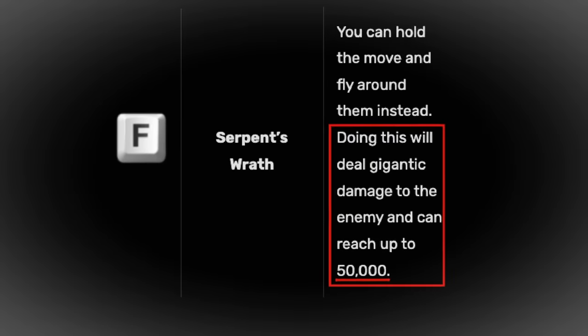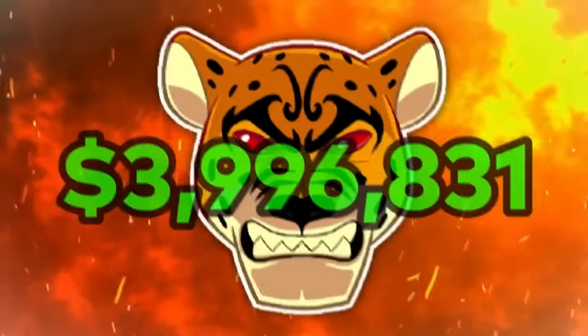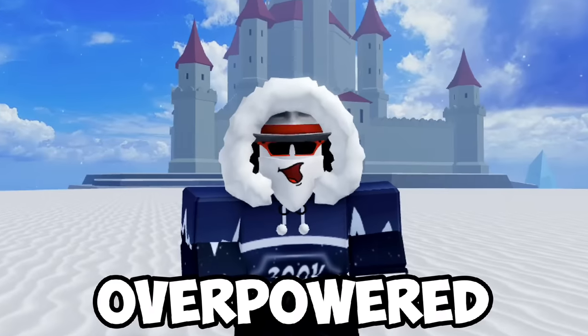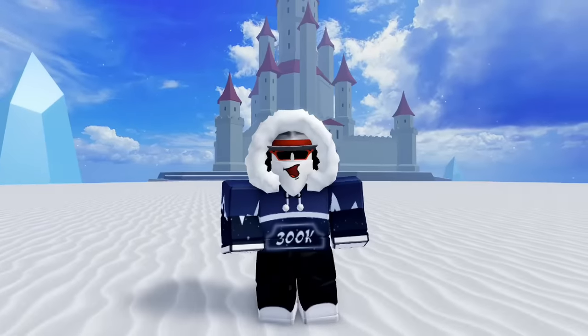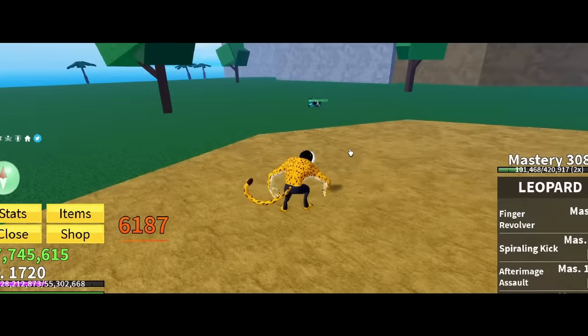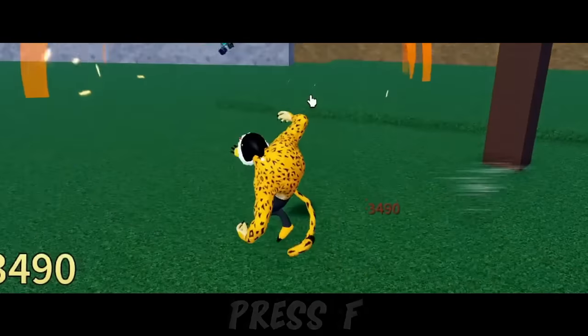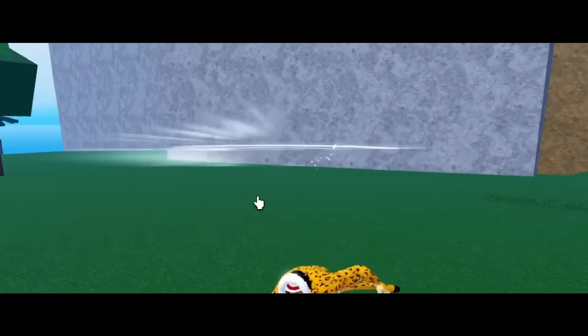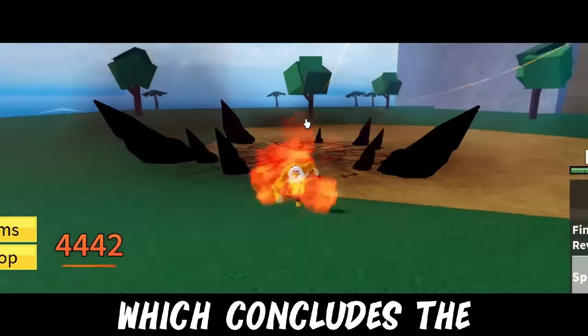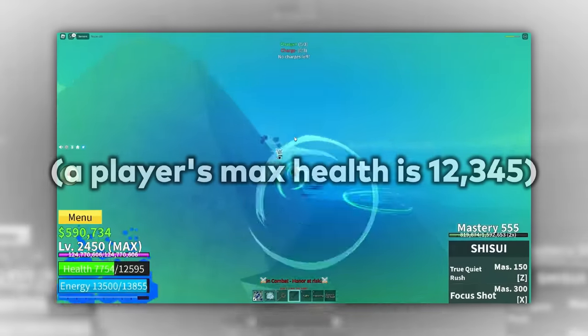But at best, we could have done 50,000. The final combo is a Leopard combo. Considering Leopard is the most valuable fruit, this will be overpowered. The combo is kinda hard to explain, so let me show you. First you transform, then punch 4 times, then hold the Z move, press F, then X, and finish it with C — which concludes the Leopard combo. The combo did 23,000 damage. Imagine that in a real fight.